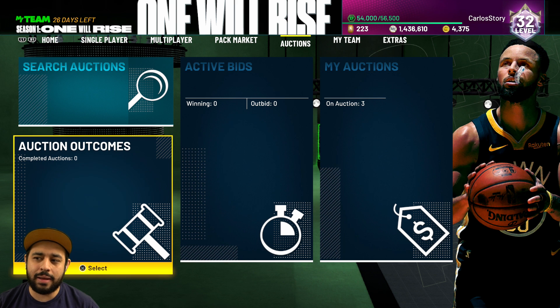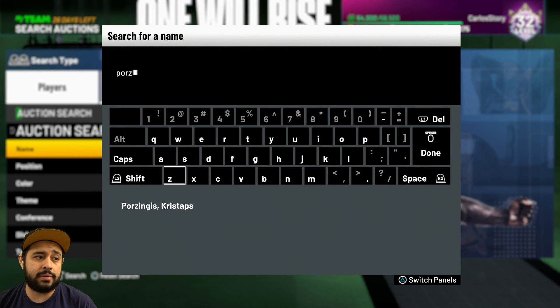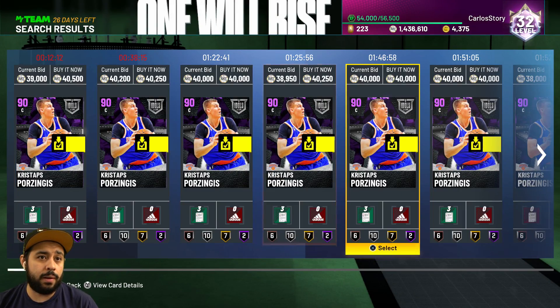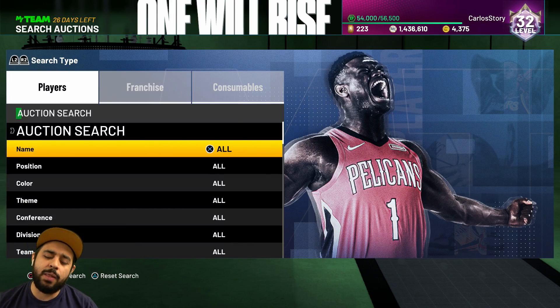I kind of want to get to 1.5 million now. I still have those Four Ziggins — he might have dropped a little, around 40K now. I might save them and sell later. But right now we got 1.4 million MT, which means we are ready for anything 2K wants to release — whether it's a Dark Matter player, a Galaxy Opal, or another Pink Diamond in September. Right now 2K is dropping a ton of content: challenges, experience, Locker Codes, packs — we got a ton to do.